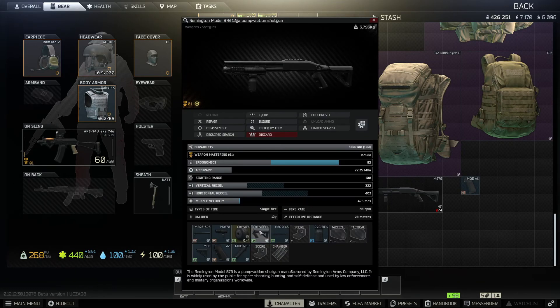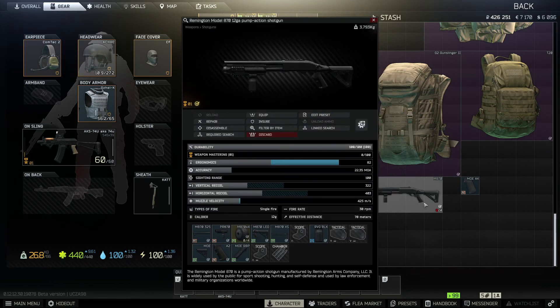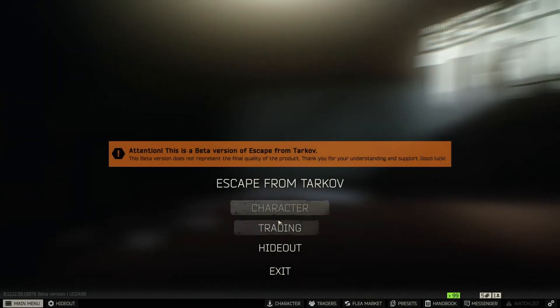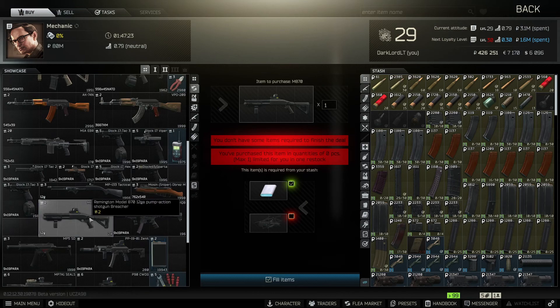For the build we'll need a Magpul MOE carbon stock in black color. You can take it off from the shotgun which we got as a reward for Gunsmith Part 12. If you already sold it or lost it, you can trade it with Mechanic as well — that shotgun trades for one power bank and one piece of weapon parts.